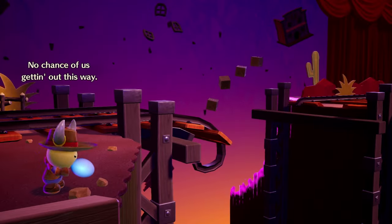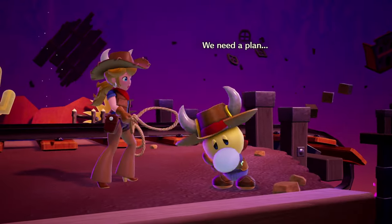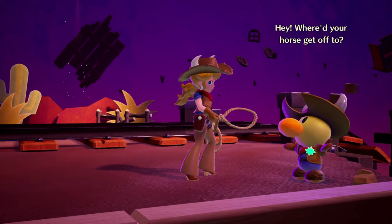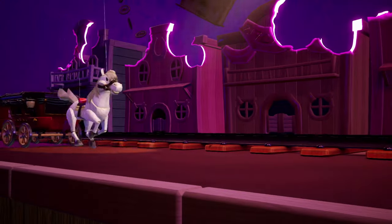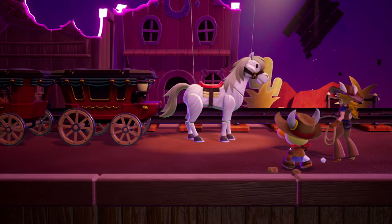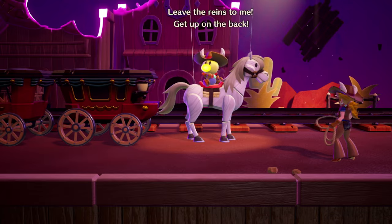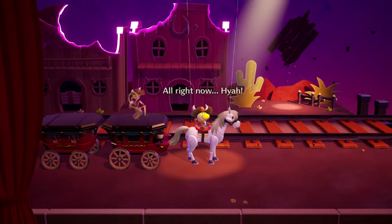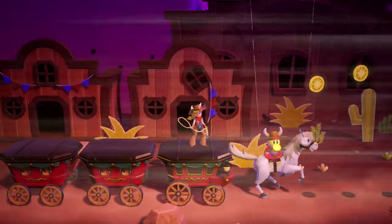What is this? No chance of us getting out this way. We need a plan. Hey, where'd your horse get off to? What the heck? Look at this — horse and carriage! Your pal looks like she's raring to go. Leave the reins to me. Get up on the back. Yee-haw.